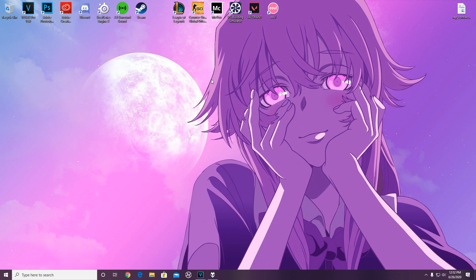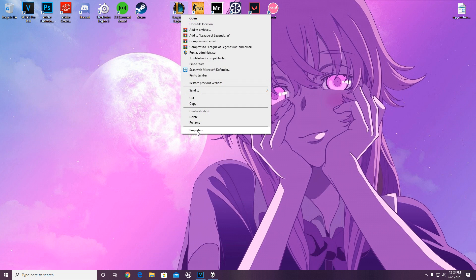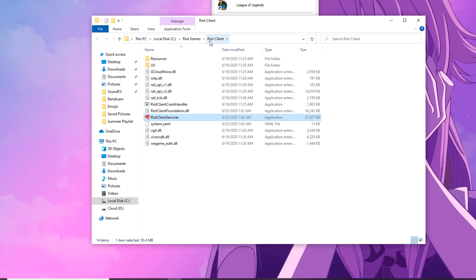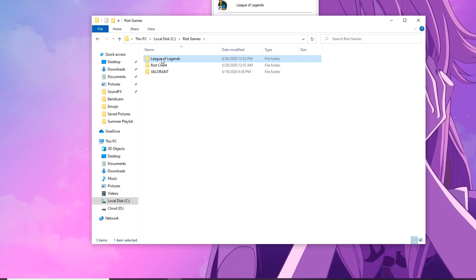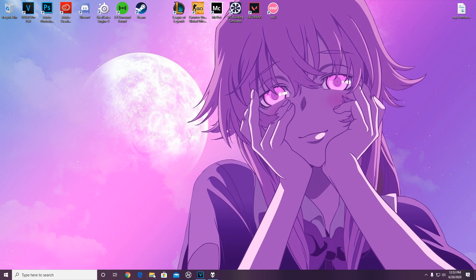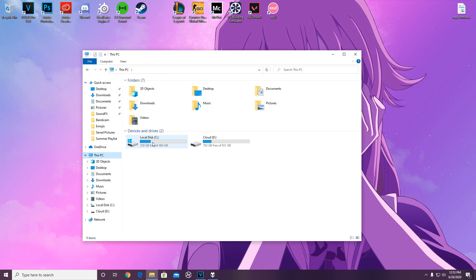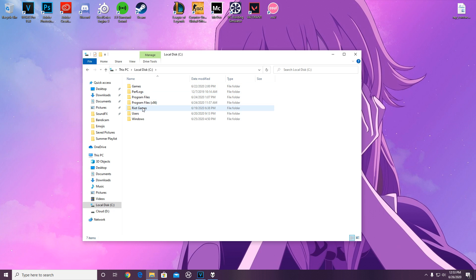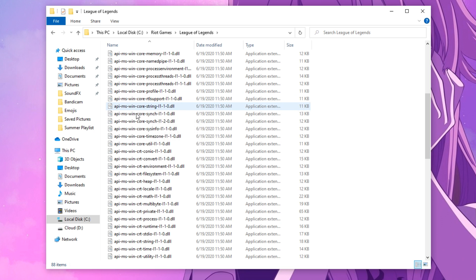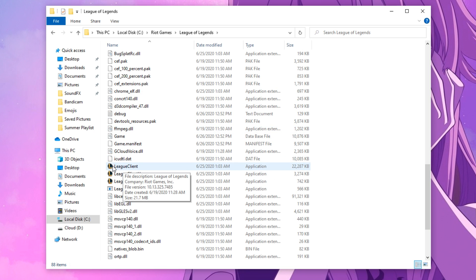Step two is to locate your League of Legends directory. There are two ways to do this. If you have the League of Legends icon on your desktop, right-click it, click Properties, then Open File Location — this brings you to the Riot Client folder. From there, navigate to Riot Games and then League of Legends. If you don't have a desktop icon, go to File Explorer, My Computer, Local Disk C, then Riot Games, and League of Legends.